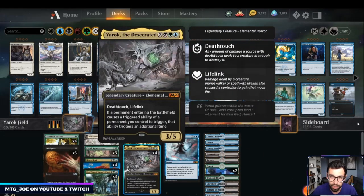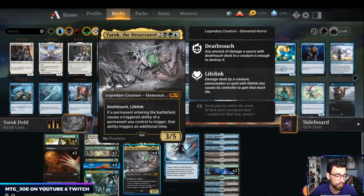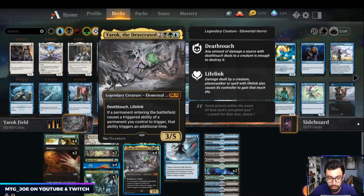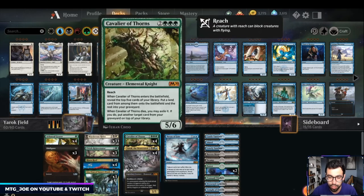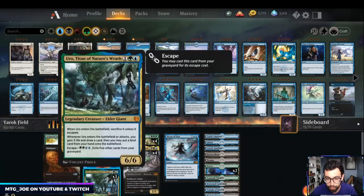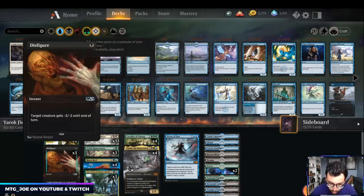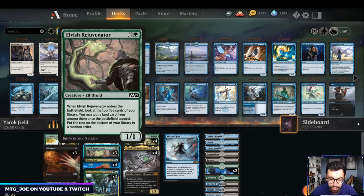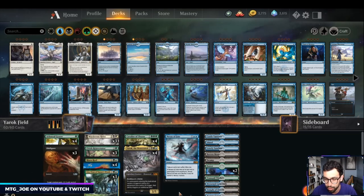It's a ramp deck where you get a bunch of duplicated triggers. With Yarrick, any land that comes into play creates two zombies. Your Risen Reefs get two triggers, Cavaliers get two triggers, Rejuvenators too. Uro is a new addition to the deck. The whole goal is to get to seven mana as quick as possible and create a bunch of zombies.